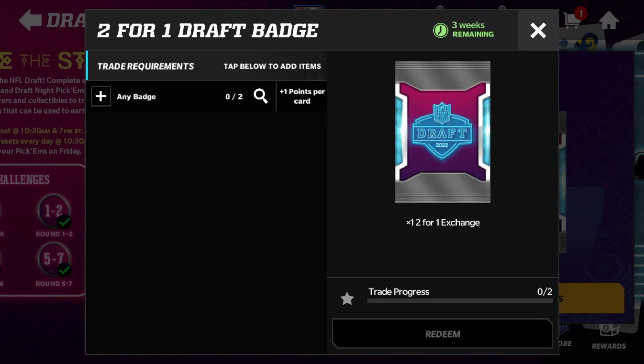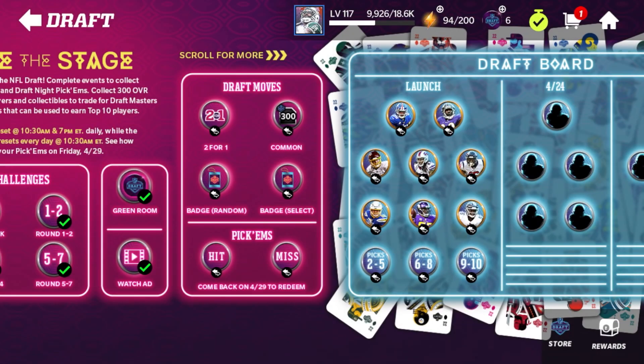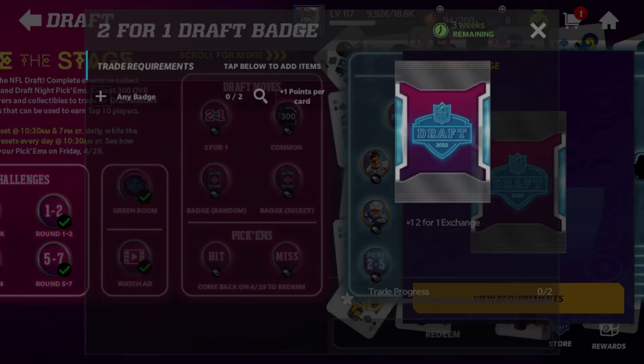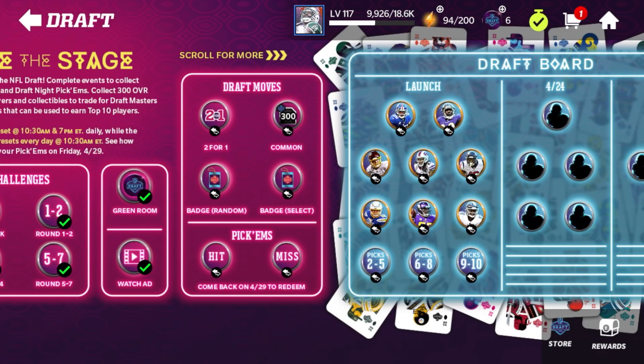The best approach if you're saving badges for an unrevealed master is to balance out your badges. Balancing is very important because if you need a lot of one badge type, you're not completely unbalanced with way too many of one kind. If you're balanced, you can choose which master you want without sacrificing a ton of badges. Since the 300 overall already takes 15 of each anyway, you might as well just get 15 of each and keep balancing - that way you'll have enough for 300 overalls and can do the two-for-one trade much more easily.